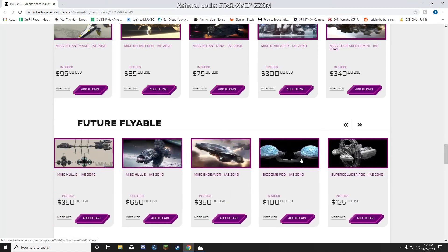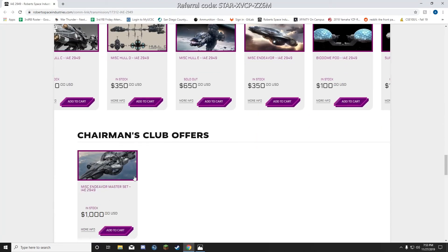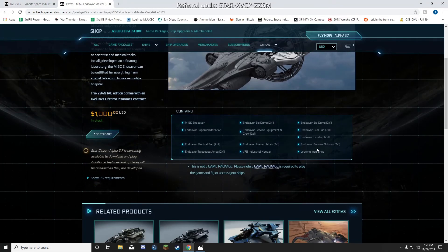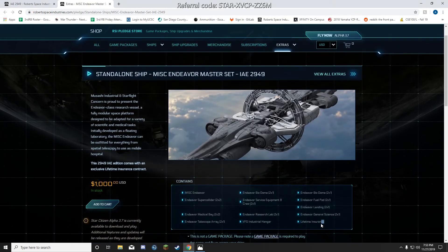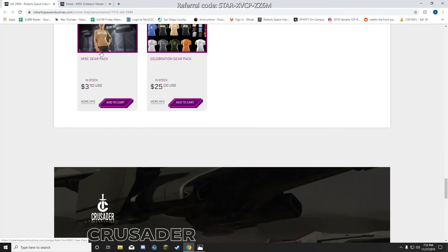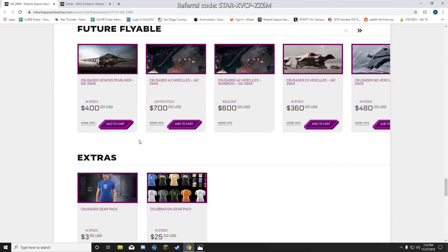For Chairman owners, you can buy the MISC Master Set. It's super expensive at $1,000 and includes everything with LTI — the industrial hangar and all pods, including two landing pads, two medical bays, two super colliders. It's a massive pack; I wouldn't personally buy it, but if you want it, go for it.